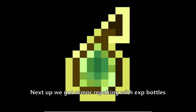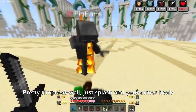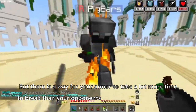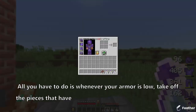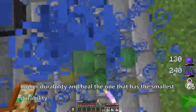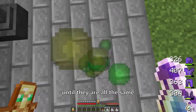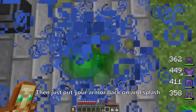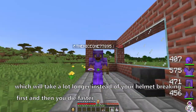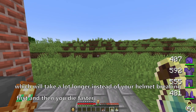Next up, we got armor repairing with your XP bottles. Pretty simple — just splash and your armor heals — but there is a way for your armor to take a lot more time to break than your opponent's. All you have to do is whenever your armor is low, take off the pieces that have higher durability and heal the one that has the smallest durability until they are all the same. Then just put your armor back on and splash. This way, whenever your armor breaks, they will all break at once, which takes a lot longer instead of your helmet breaking first and leaving you exposed faster.